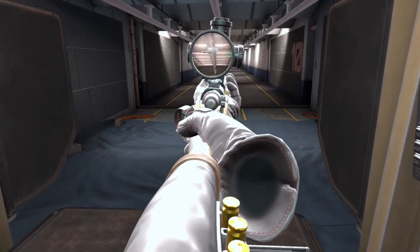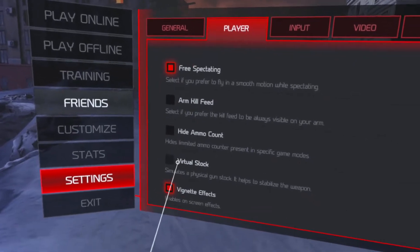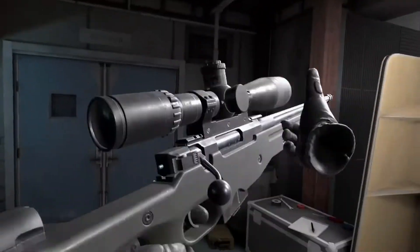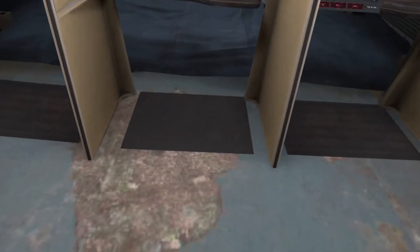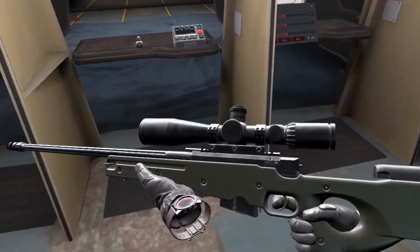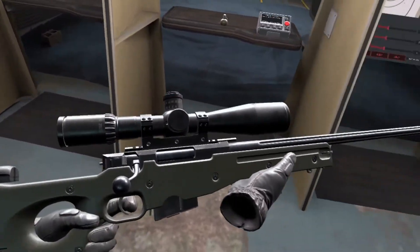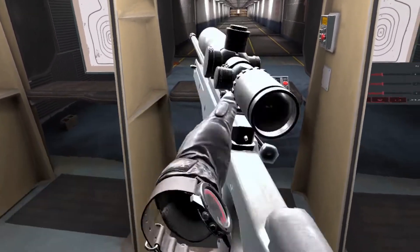If you feel like your aim is unsteady, go into the settings, go to player, and turn on virtual stock. This will help improve your stability, and you can always turn it off if it doesn't work for you. Now let's talk about hand placement on your gun — it will vary depending on whether you are left-eyed or right-eyed dominant. The first way is with your right hand on the trigger and left hand on the hand guard. The second way is left hand on the trigger and right hand on the hand guard. The way you hold your gun also plays a part in doing the full auto sniper.